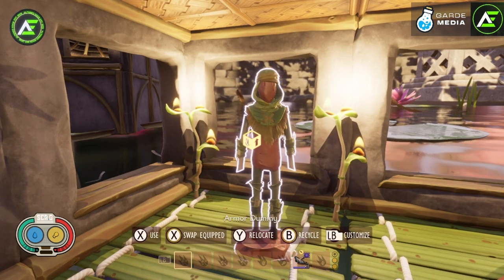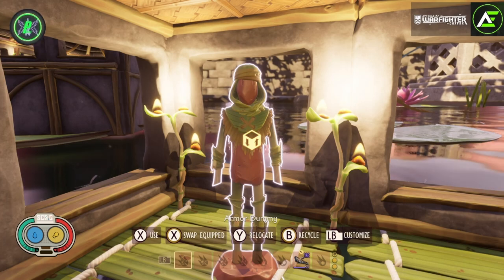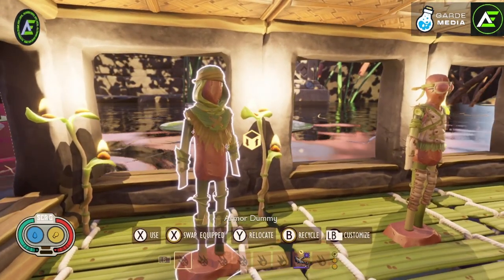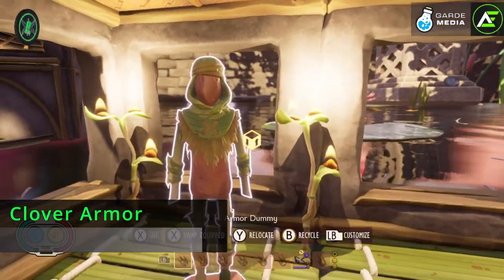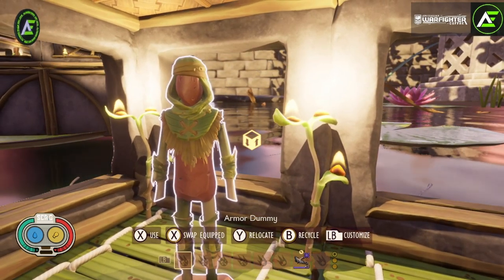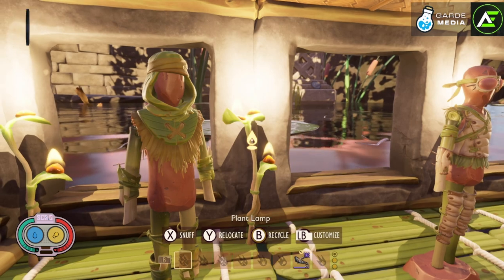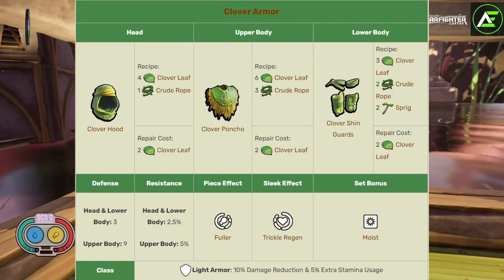Up first we have the clover armor, probably going to be the first thing you all can craft. For a cost of 13 clover, 6 rope, and 2 sprigs, this light armor can beat your swimsuit. You get the set bonus of moist when you wear the full clover set, which grants a 25% thirst drain reduction. Each piece also has a built-in fuller effect reducing hunger drain by 5%. When you upgrade to sleek, trickle regen rewards you with 0.35 health every 5 seconds.